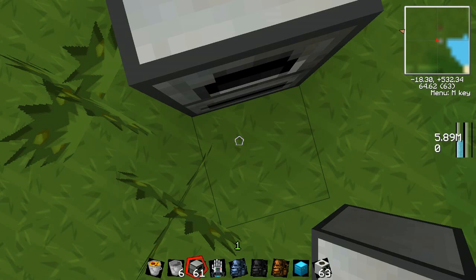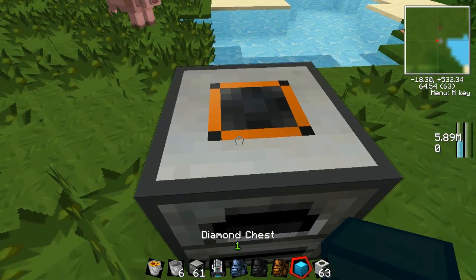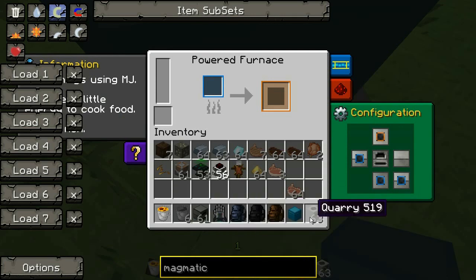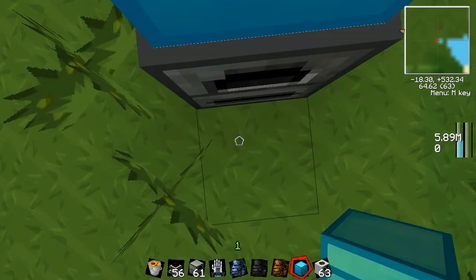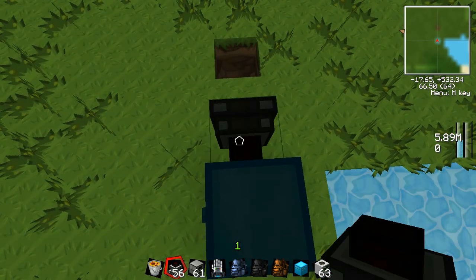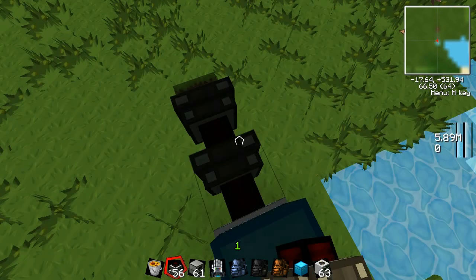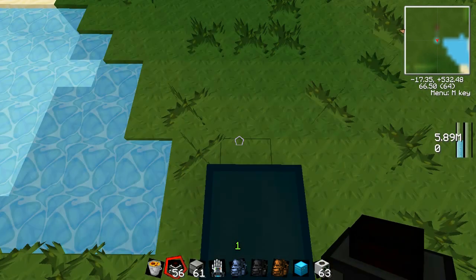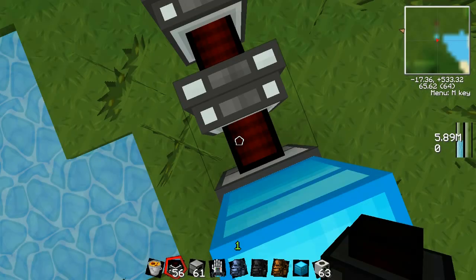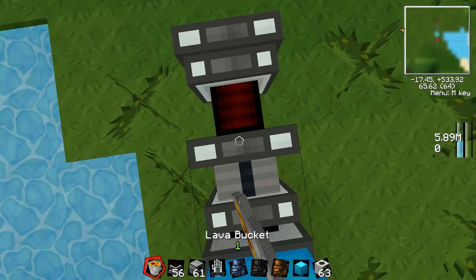Then you have to get the same engines you used for the quarry. I can't really explain the name but you put two on each side - or you can put one, but I like doing two. Then you fill it up with lava and it starts running. As you can see in here it's building up energy.